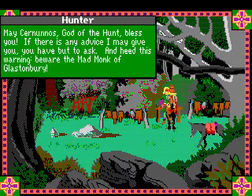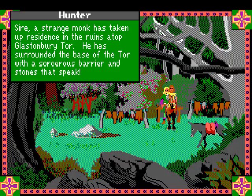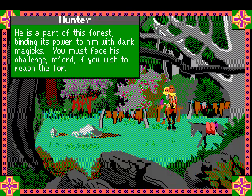I think we asked about the mad monk last time. But actually what we need to ask about - well, we don't need to ask about it, you get a point for asking about this - is the Black Knight. It's a little bit early days, I mean we don't really know much about the Black Knight, but somehow you're supposed to know that you're supposed to ask this guy about the Black Knight. He says: 'He's a part of this forest, binding its power to him with dark magics. You must face this challenge, my lord, if you wish to reach the toll.'